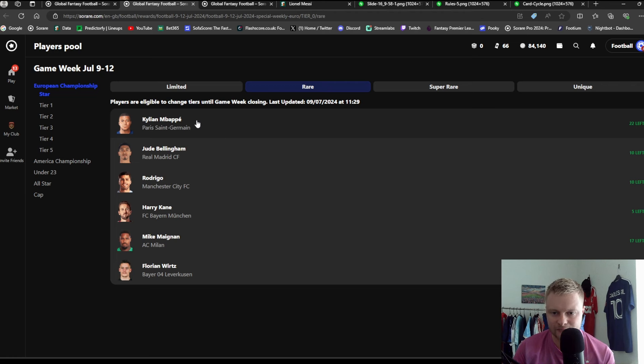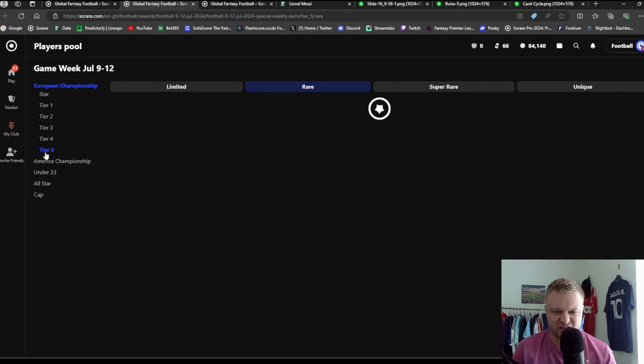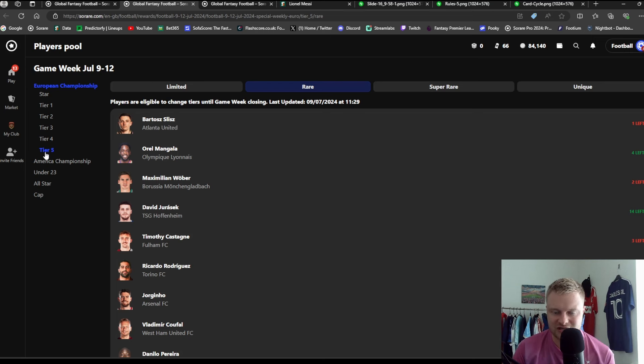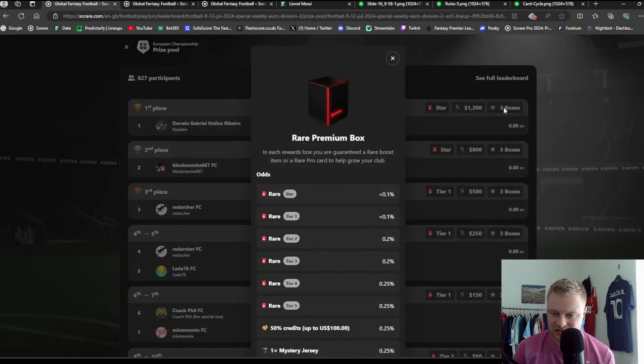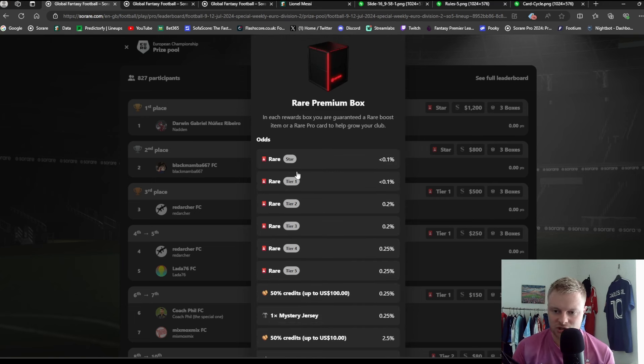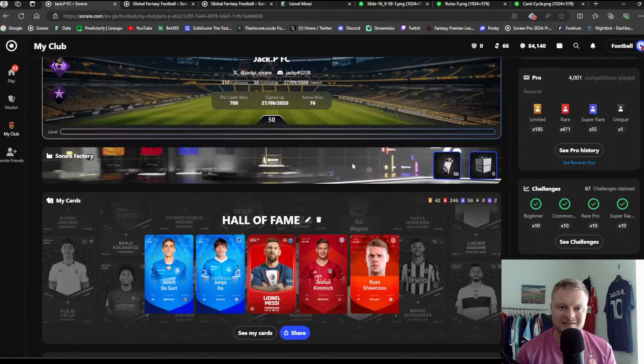Tier 1 and Tier 2 are great cards but usually lower value the further down the tiers you go. There are also boxes — for example, in the Rare Premium Box there's a chance at a Star Rare, a Tier 2, a Tier 3, Credits, Mystery Jersey, and Level Ups. There's also something called Essence: collecting Essence can help you craft cards on Sorare. If you go to My Club, then Sorare Factory, and click on your capsules, you'll see your Essence totals — for example, I have 11 capsules for Limited and 55 for Rare.